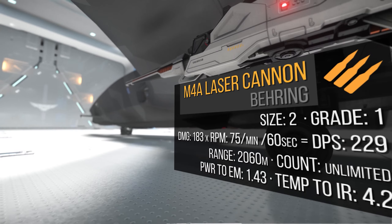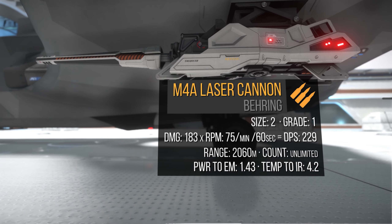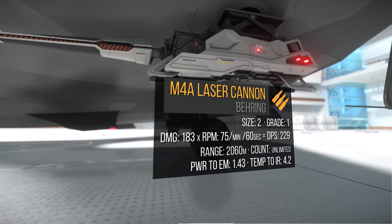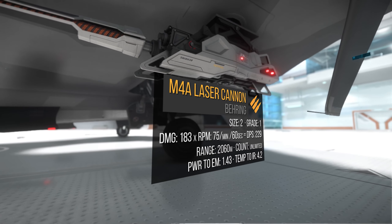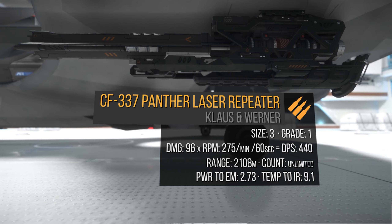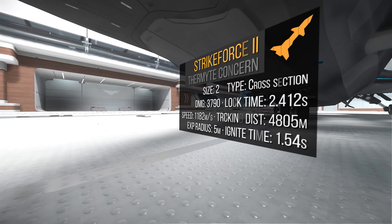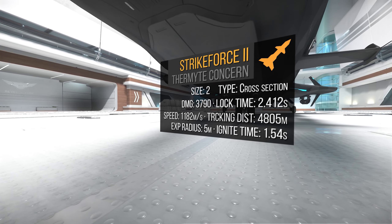Now let's talk about its stock weapons and my recommendations. Underneath each wing, the 100 series is equipped with a size 3 hardpoint with a gimbal size 2 M4A laser cannon. One M4A does 183 alpha damage times 75 RPM for a total of 229 DPS and a 2000 meter range. These cannons aren't terrible, but I think the newer player would be better off with the more forgiving CF series. The 100 series is certainly nimble enough for fixed weapons, so we'll remove the gimbal and add the CF-337 Panther laser repeaters. One Panther does 96 alpha damage times 275 RPM for a total of 440 DPS and a 2100 meter range.